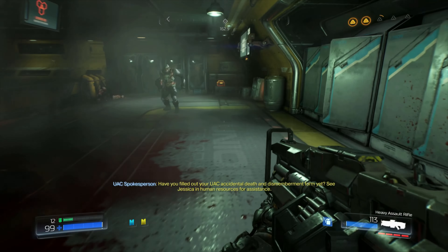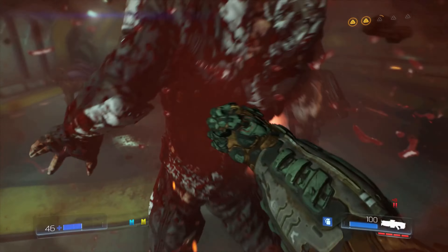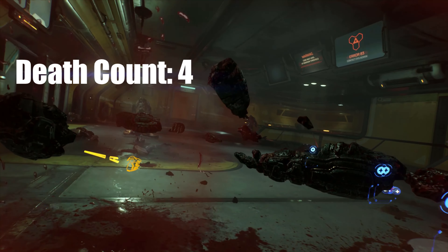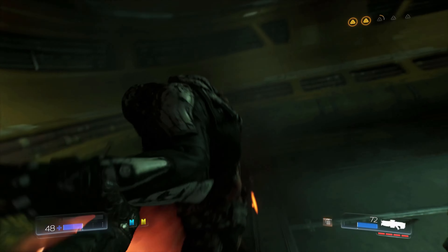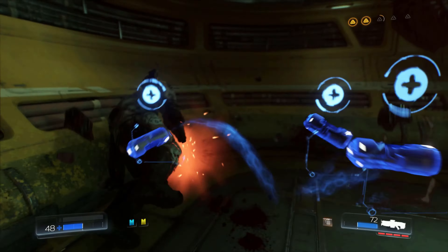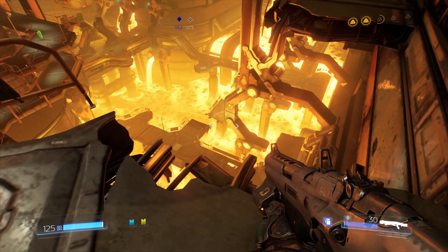Let's get this nest started. I thought a Hell Knight would immediately spawn but I was wrong, and I was killed by an imp. Thankfully I managed to get past it. You can use the chainsaw on the big guys but it's not recommended, because depending on the size of the enemy it will take up a lot of fuel. You want to use the chainsaw on an imp, a soldier, or a possessed.